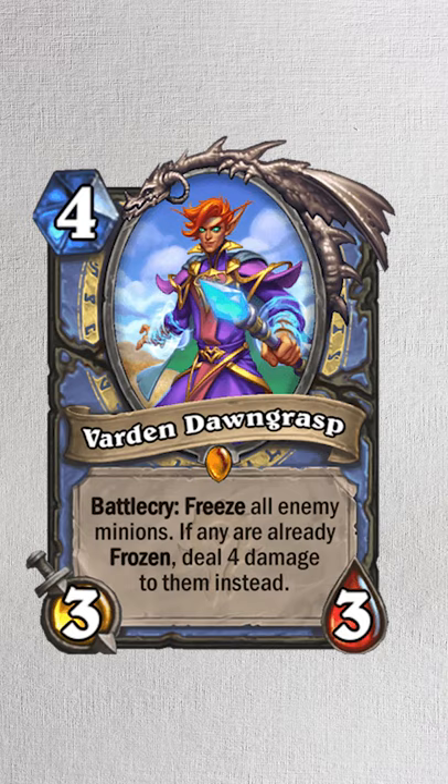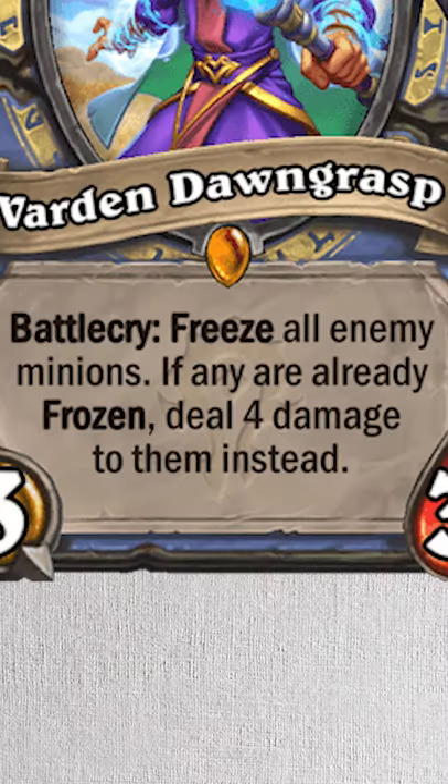Garden Dawngrass. Format: a 3/3 Mage Legendary Minion. Battlecry: Freeze all enemy minions. If they're already frozen, deal 2 damage to them instead.